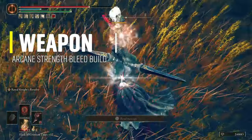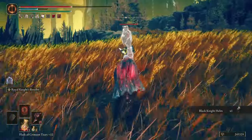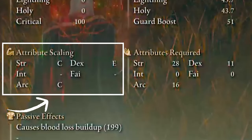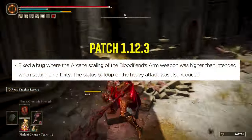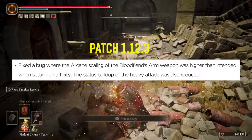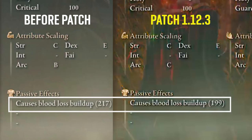The Bloodfiend's Arm is a new colossal weapon in the DLC that you have to imbue with Blood Affinity to reach a crazy high number in Bloodlust buildup. With the max level weapon, it scales C with Arcane, C with Strength, and E with Dexterity. With 60 Arcane, it reaches 199 Bloodlust buildup. In patch 1.12.3, they adjusted the Arcane scaling and the status buildup of the heavy attack — before, the Arcane scaling was B and now it's C. With 60 Arcane, I was getting 217 Bloodlust buildup before and now 199.